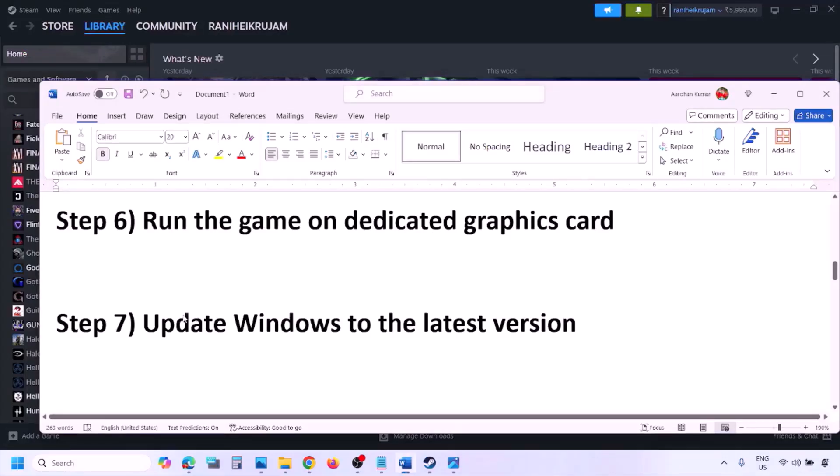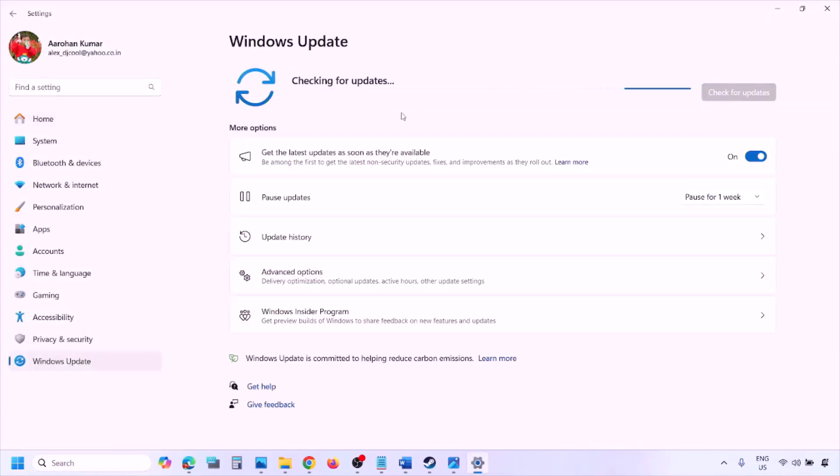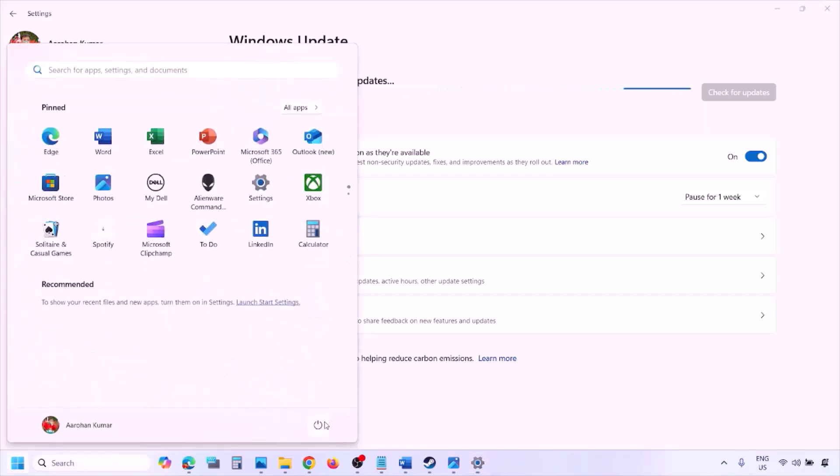The next step is to update Windows to the latest version. This is important — go to Windows Settings, then go to Windows Update and click on Check for Updates. Once all the updates are installed, restart your computer and after the system restart, launch the game and check.